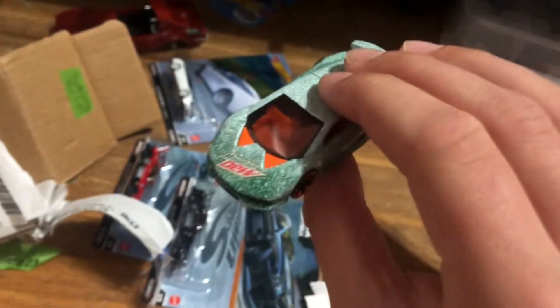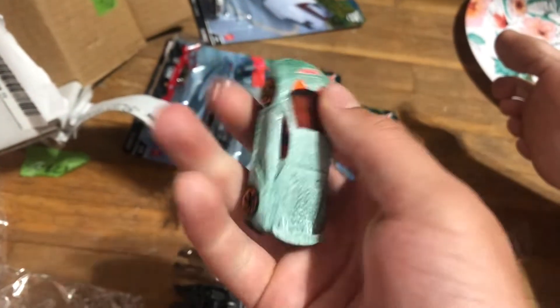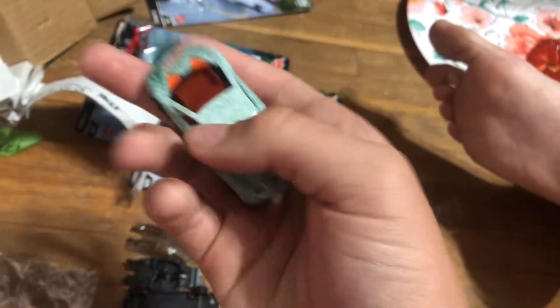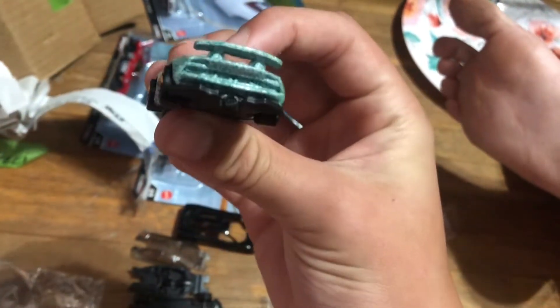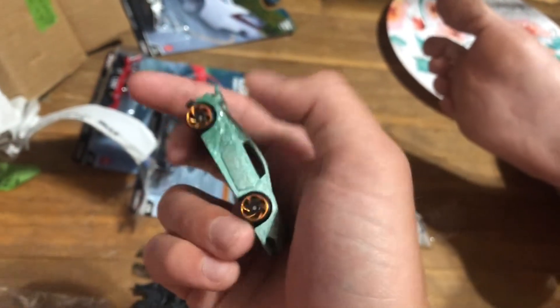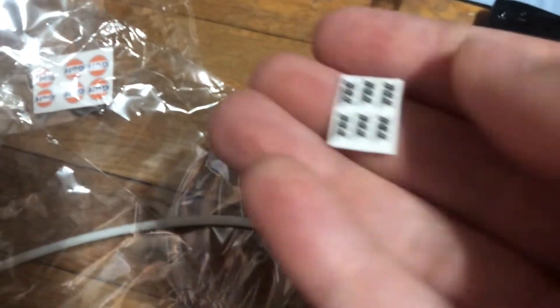I really look at the detail of this Mountain Dew Lamborghini Sesto Elemento. Look at that paint job guys, oh my gosh! The Mountain Dew logo there on the hood — this is the Lamborghini Sesto Elemento. Wow, this thing is so sick! He mentioned to me that he made a Mountain Dew custom — I had no idea what it was. Really, really cool customs guys. So we can now make our own super treasure hunts because we got these treasure hunt logos.